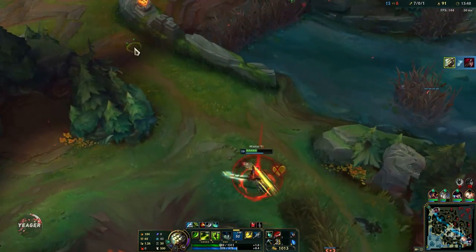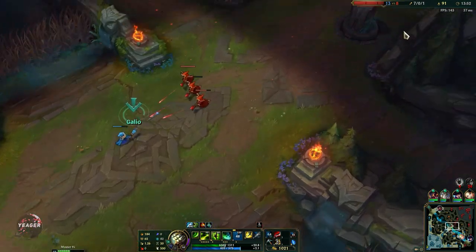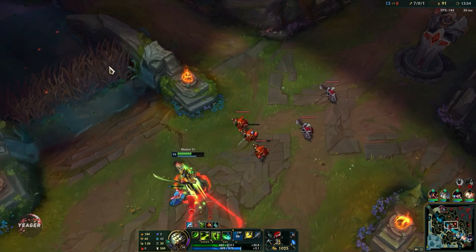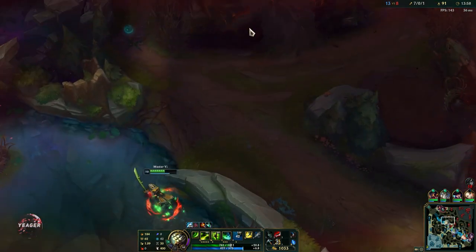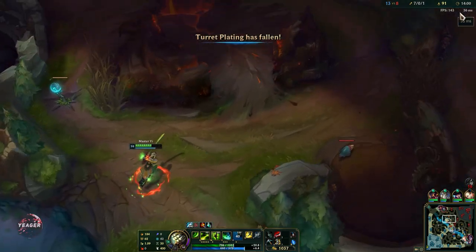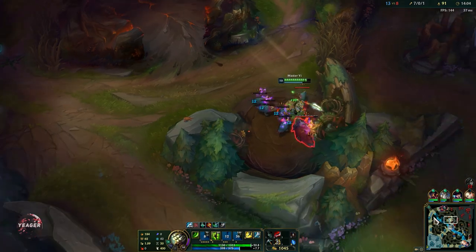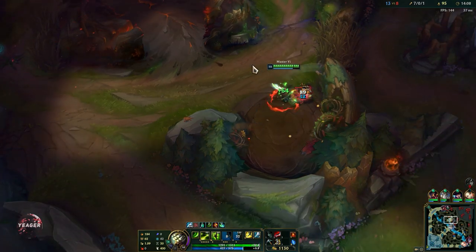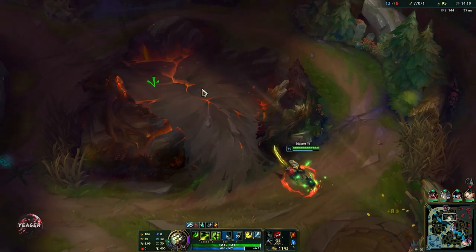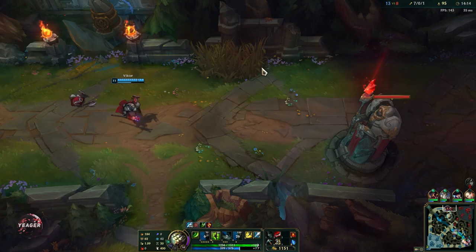I'm not going to clear out that wave right there — he wants it, we have to respect that. So we can go towards the top side and clear out his camps. His red buff is up as well — that is really nice. So we can take out these camps and then maybe look for a gank top.